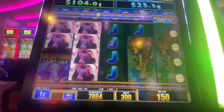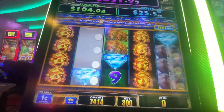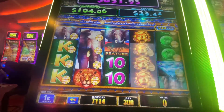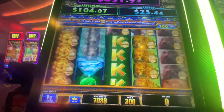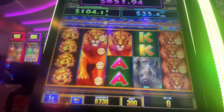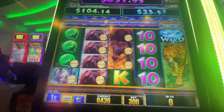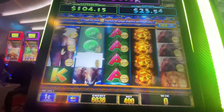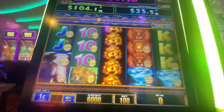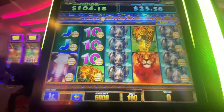Bicep. Lion, red lion, red lion. Alright, last spin at $4. One more spin at $1. That's it — alright, we'll take it there. Let's take our cash and run from that one. Alright, bye!